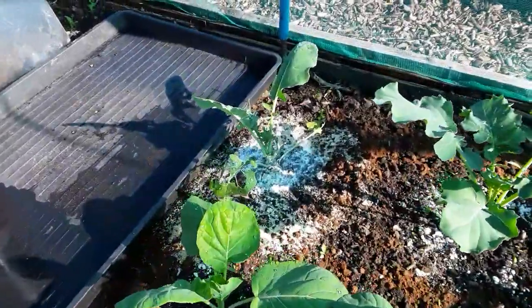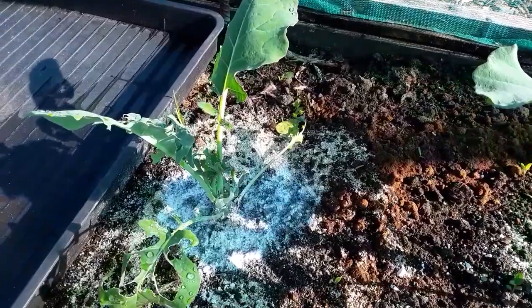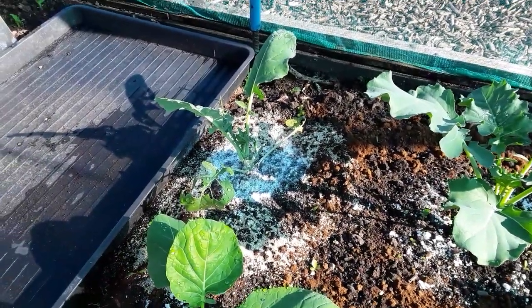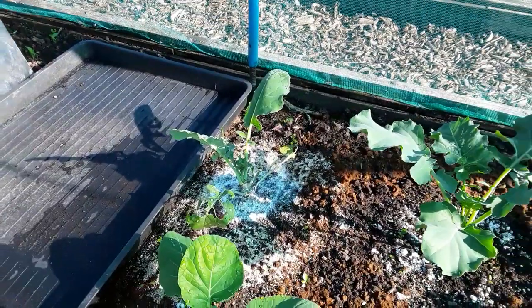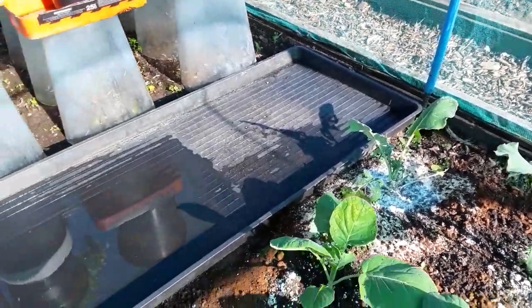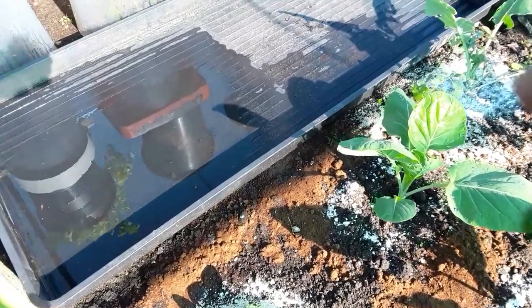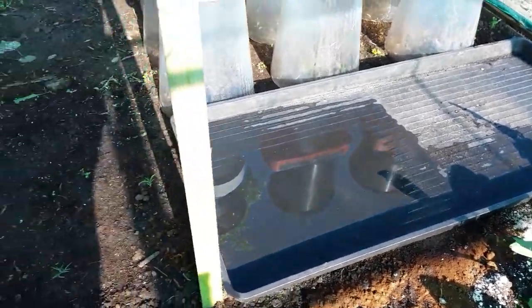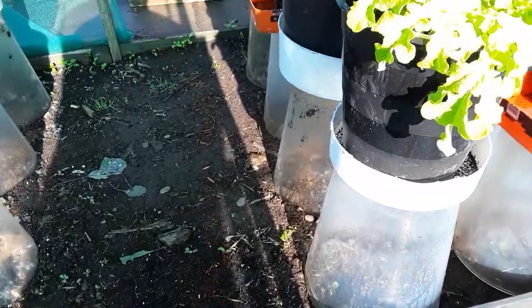The ants built a nest down the stem of that one — it was all floppy because it flopped on the floor and the slugs got a hold of it. I don't know whether that one will keep going. What I do is keep lifting this tray up and hand-picking the slugs, and that's the best way forward — put lots of plates down somewhere for these slugs to go.